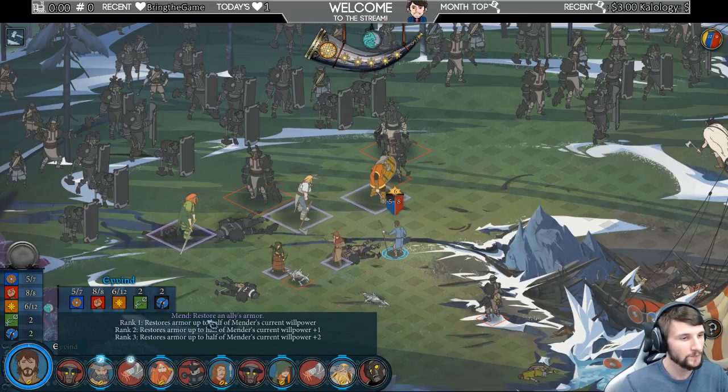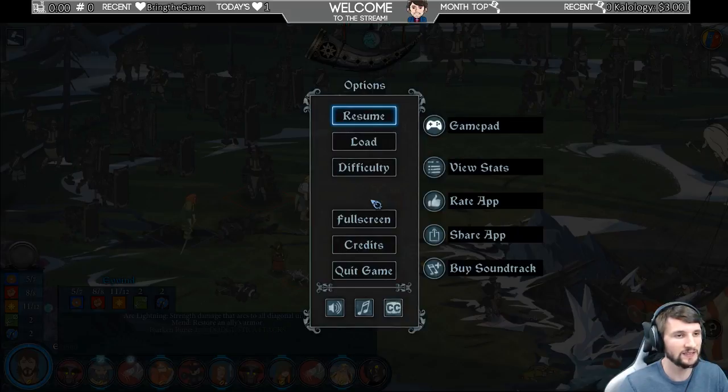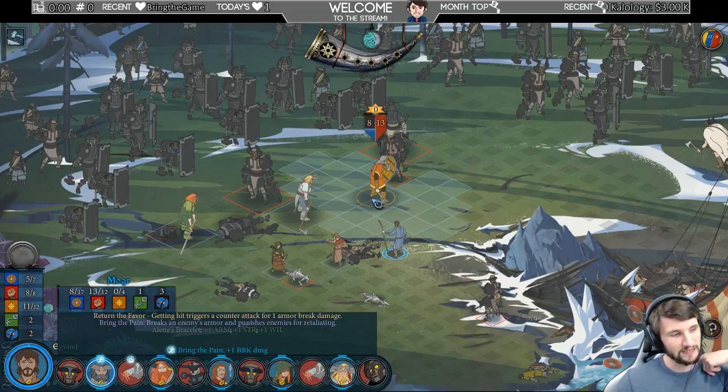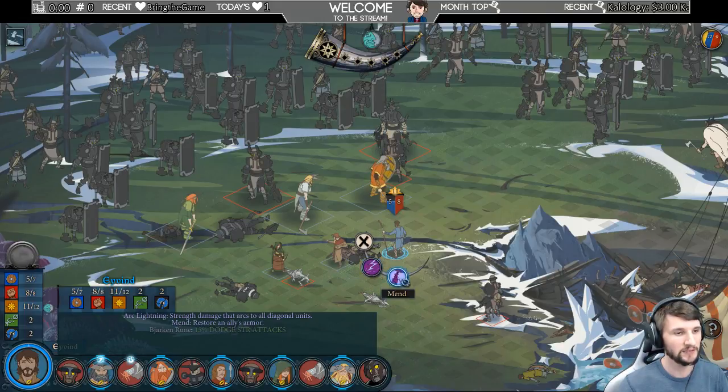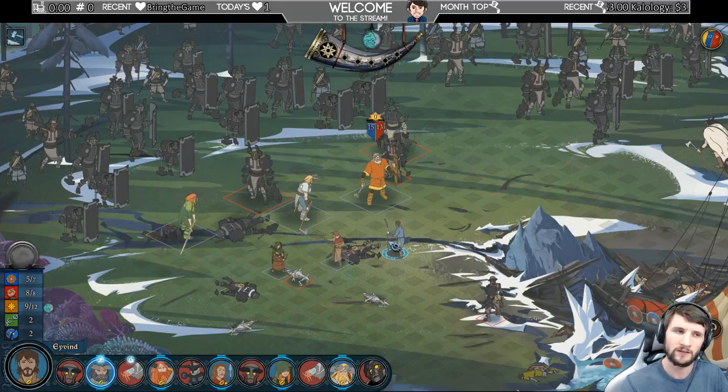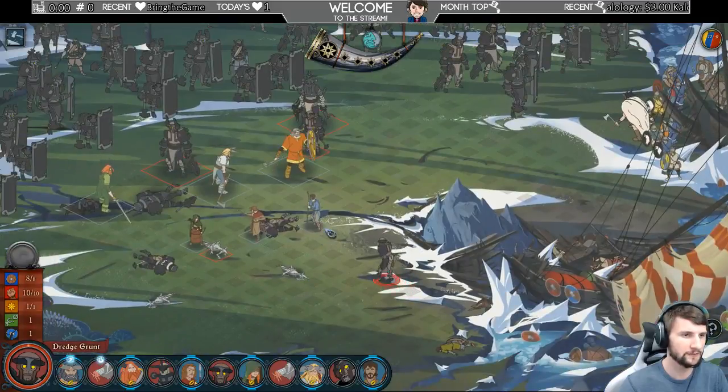We're gonna bring back his armor — check this out. We have 6 willpower — this is why you save it. I'm not even gonna move. Abilities — mend. Restores an ally's armor up to half of the mender's current willpower, so it's 6 — that's plus 3. Let's increase that willpower — how about plus 6. What's his deal? 17, so he's missing 7. So 6 plus 1 — boom. Ability: Command Armor, plus 1. So he should be at full after this. Up to half — whoa!